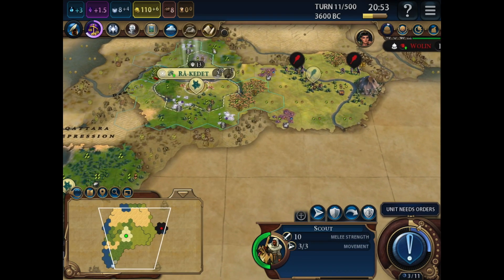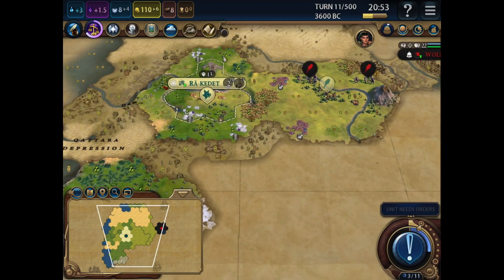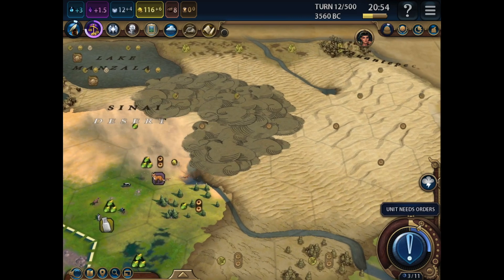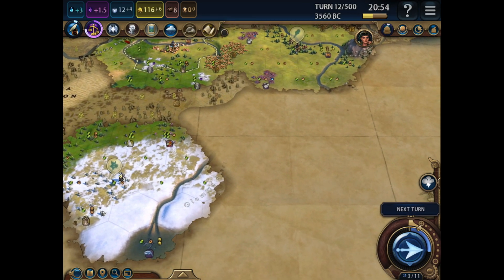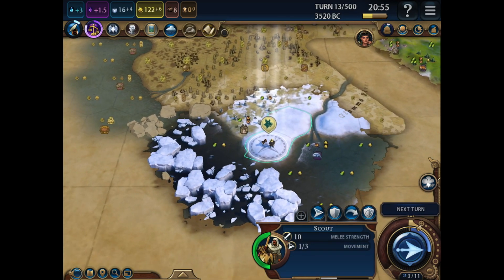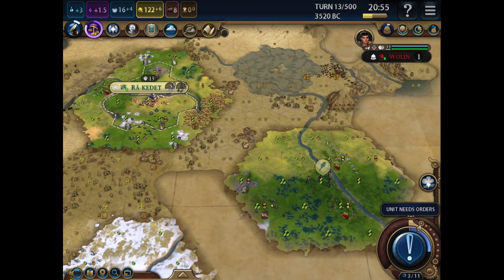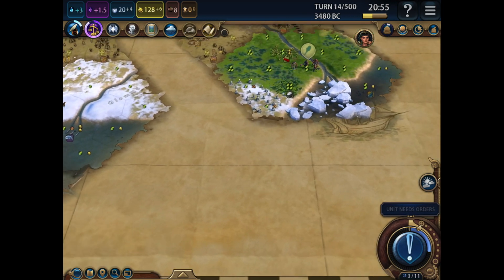Which direction will I send the scout? This guy here is already going down south, so let's send you up here. Could potentially have a city up here next to the furs. Lots of desert hills, so this could be a Petra city. We've found the southern edge of the map, so this is unlikely to have anyone down here - mine to expand into. Ice blocking off the passage here - that stops naval attacks. Presumably I'll be settling at least one city down here. Lots more marsh where the warrior is - Lady of the Reeds and Marshes looking good. 16 faith already, 25 to get a Pantheon, so that's coming soon. And more coast down here.